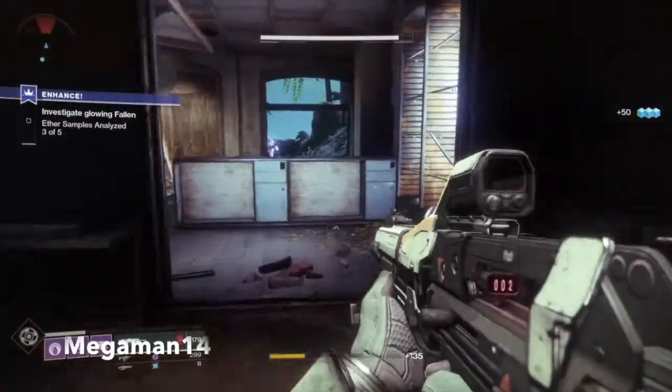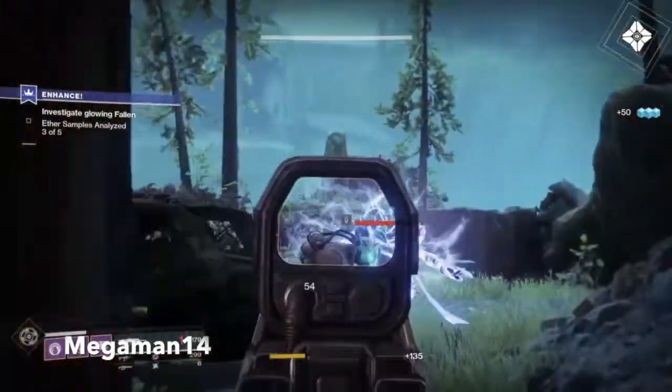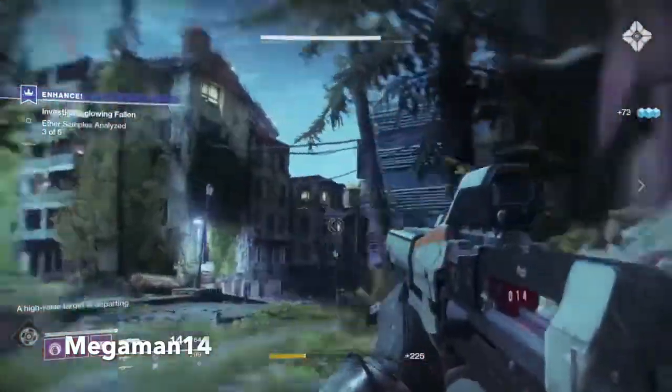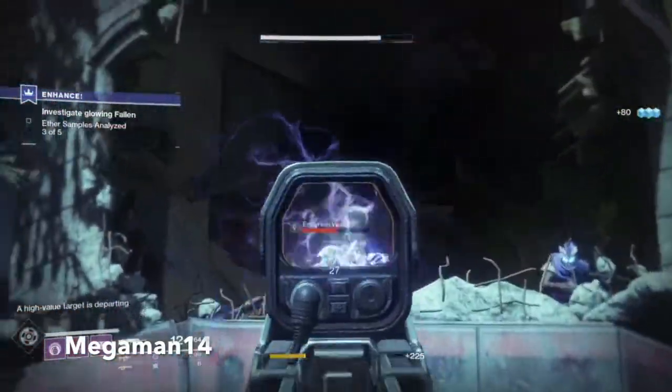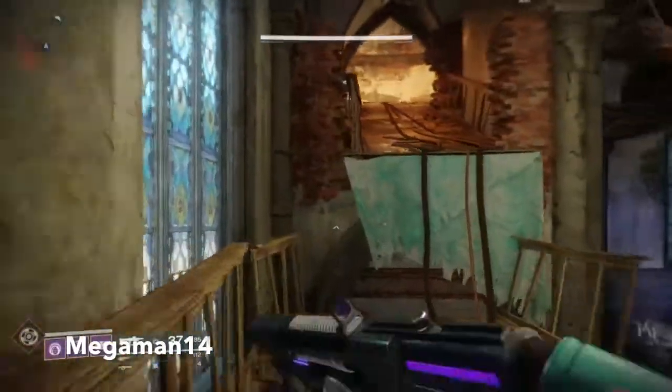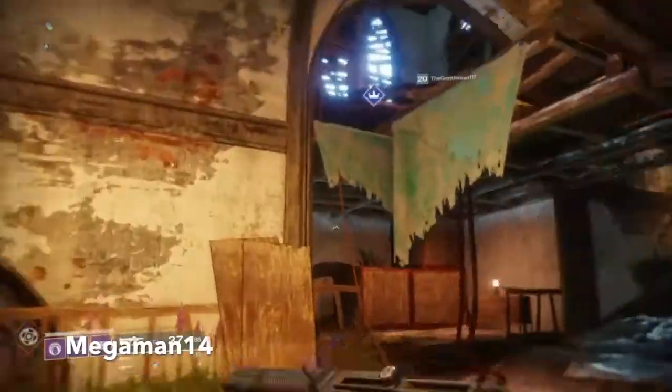First up, you want to make sure that you beat the main story. After you beat the main story, go to EDZ or Earth and talk to Devrim Kay. Look for the quest called Enhance and finish all the quests that go with that, as you can see on the screen.